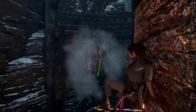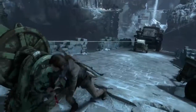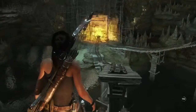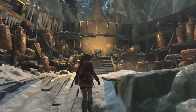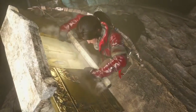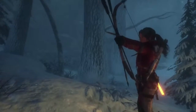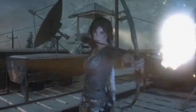By using advanced traversal, lightning-fast reflexes, and clever thinking, Lara can uncover their most well-guarded secrets. With great risk comes great reward, and the treasure that Lara uncovers in each of these challenge tombs will unlock an ancient ability, such as firing two arrows in quick succession without needing to reach into her equipment. Once learned, Lara can use these skills throughout her journey to become an even more capable adventurer.